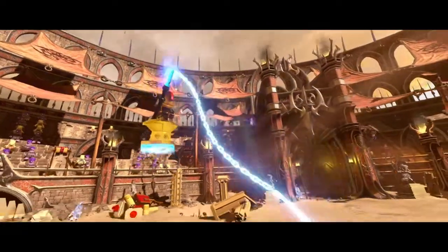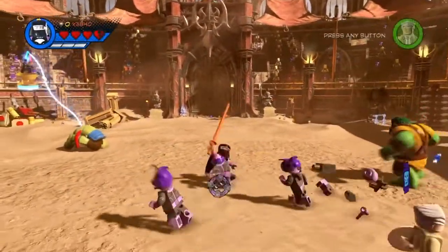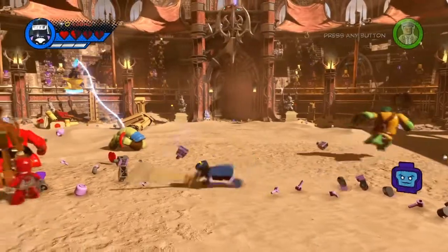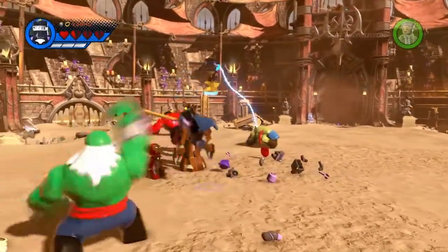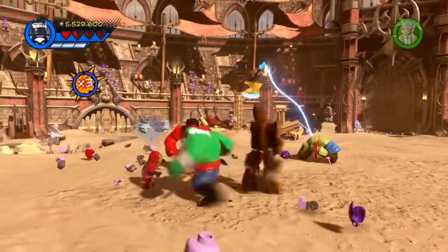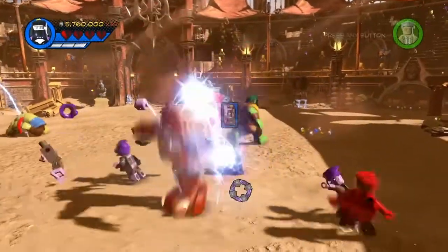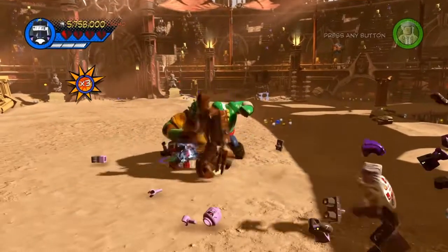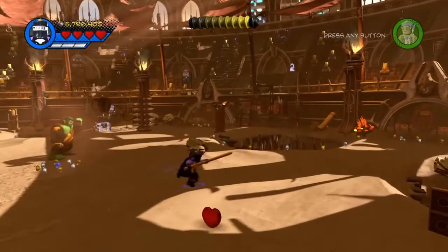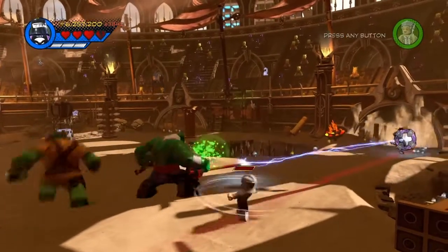Okay, so here we are. Now, as Black Knight Nathan Garrett, what you're going to want to do is use your electricity attack to hit all of these guys. As you can see right over here, sometimes other characters will get the enemies, but you can usually attack all of these guys and get all of these guys that are coming out here.